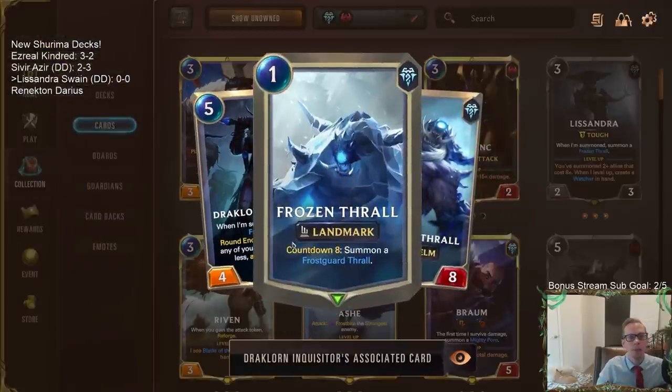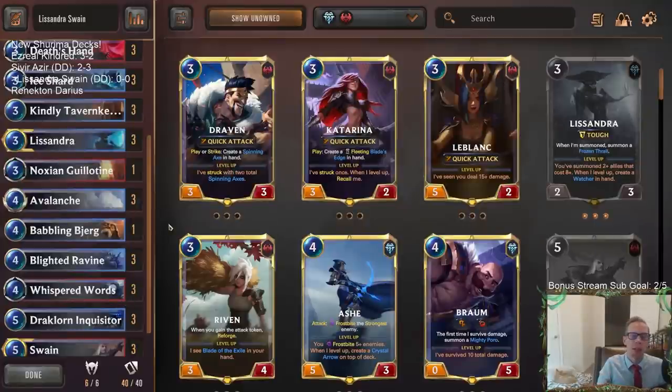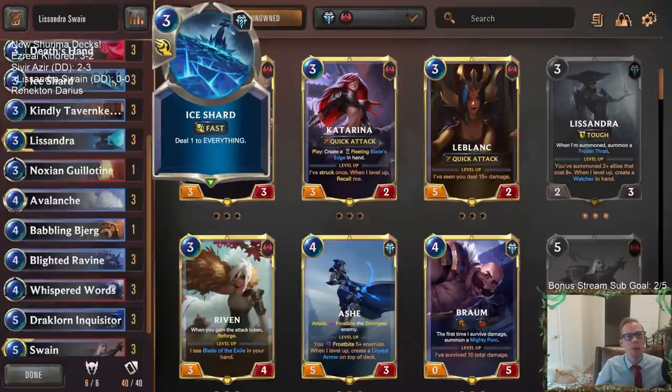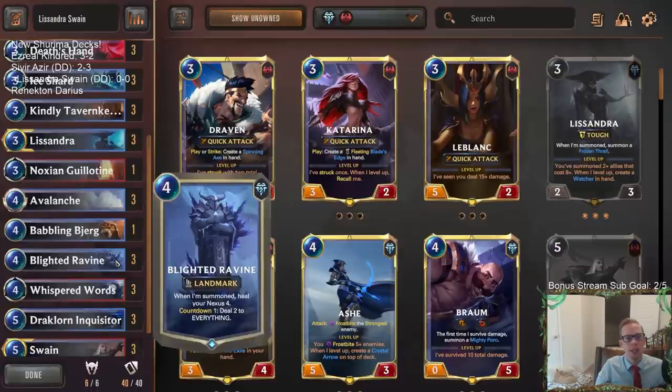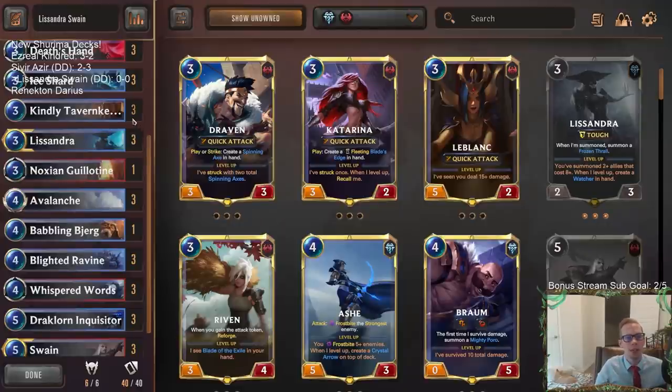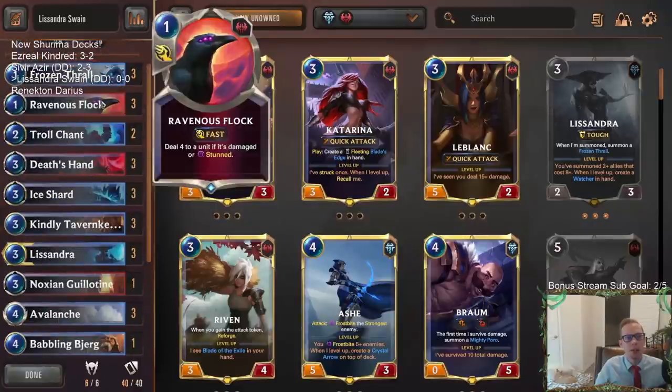Our side of the board is going to be a bunch of landmarks with those three cards. While our opponent is playing a bunch of units, we're playing landmarks — that sounds like it's not very good for us, so we'll be behind on board and need to catch up. We're going to do that with some sweepers: three Ice Shards (the new fast-speed sweeper that deals one to everything), Avalanche dealing two to all units, and Blighted Ravine dealing two to everything. Pairing these together helps us deal one or two to everything whenever they go wide.